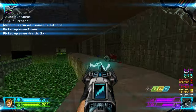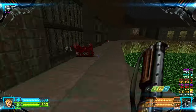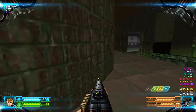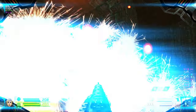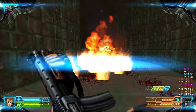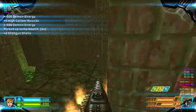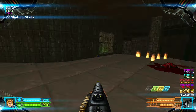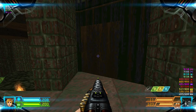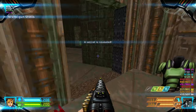They are all in their cages. There are more radsuits here if you need them. After you've killed the Donriss and Imp, there is a secret in this misaligned texture. Lower it and you'll have the Green Armor if you need it.